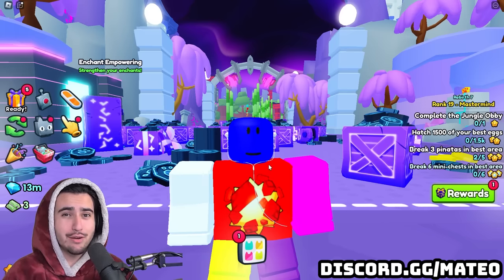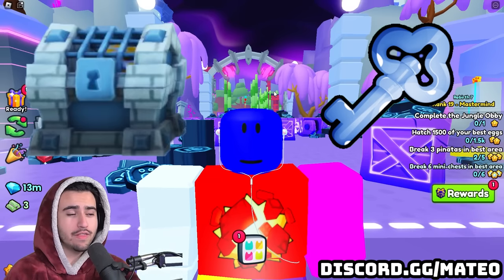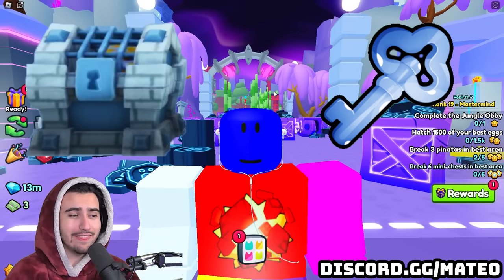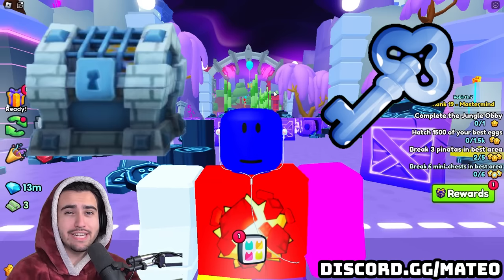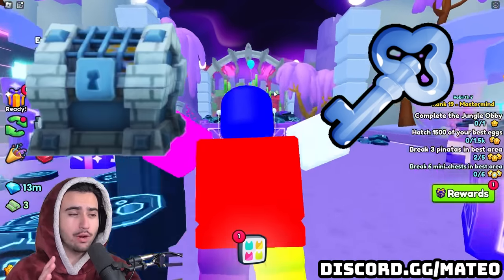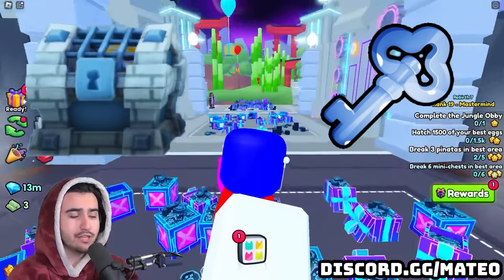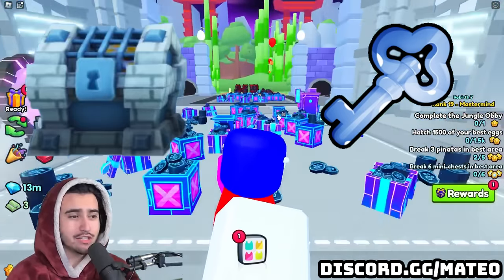Next up we have a prison chest along with the prison key. With this new update we're getting a lot of prison-themed stuff, so this isn't the end of it. But since we're already getting the void chest and the void spinny wheel, we're not too certain on where we're actually going to be able to open this prison chest, so it's going to be interesting to see where this is actually going to be.